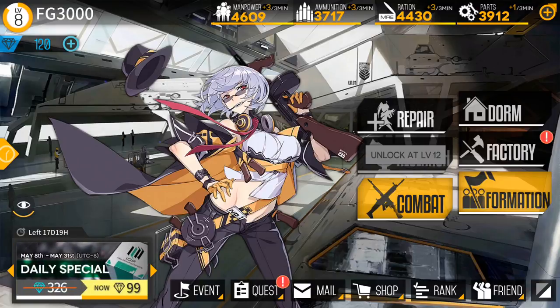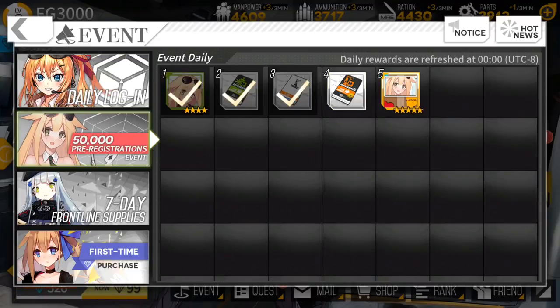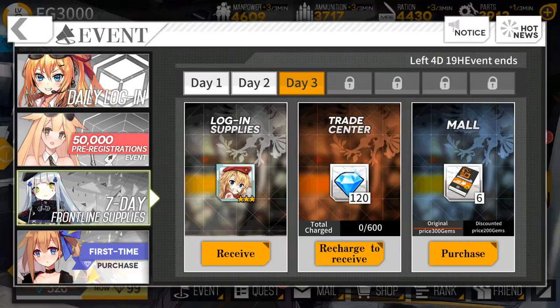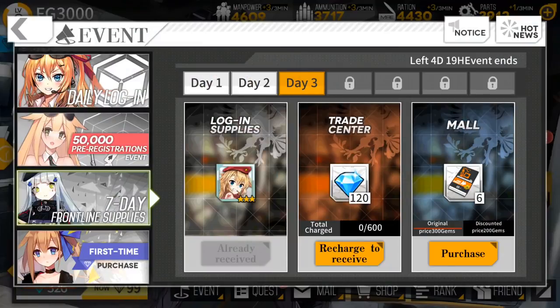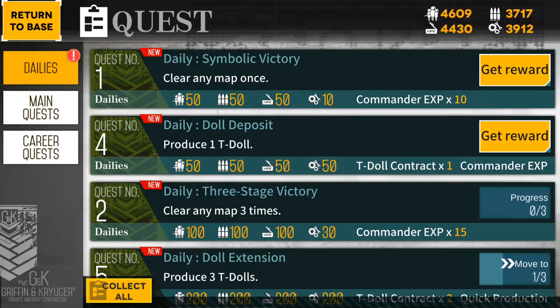Since this game just came out, there are lots of different events going on right now for daily logins. There's also a 50,000 pre-registration event going on as well. As soon as you log in, you'll get an instant four-star character, which I'm using right here. I've already logged in for three days, so two more days and I'll be able to get a bunny girl costume. Every single day there's always something free to get — so on the third day here's a three-star character I can pick up. I really do dig the artwork of the characters themselves. I just wish they looked like that in combat — I don't really like the chibi art style, unfortunately, but that is a subjective opinion. Your opinion might vary.